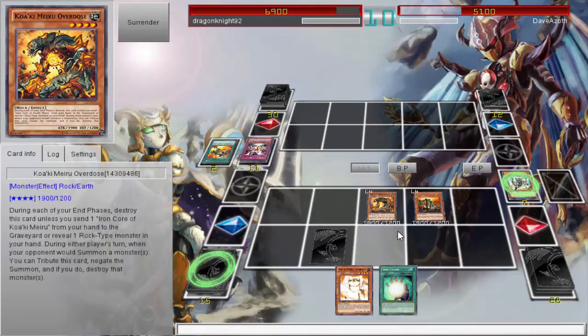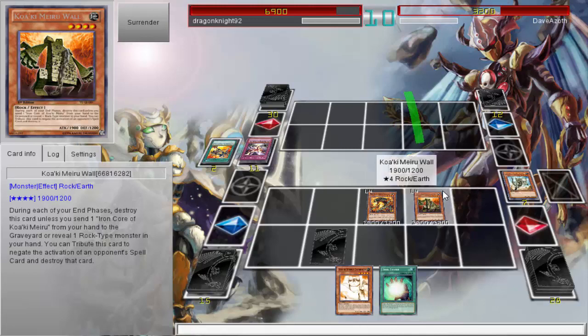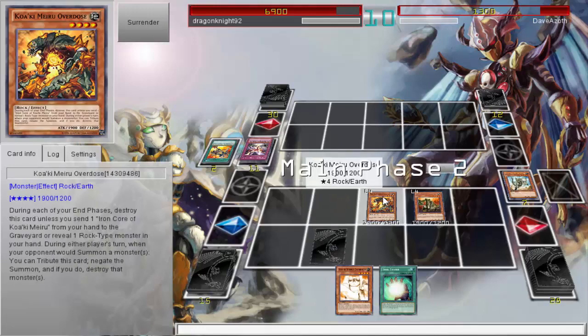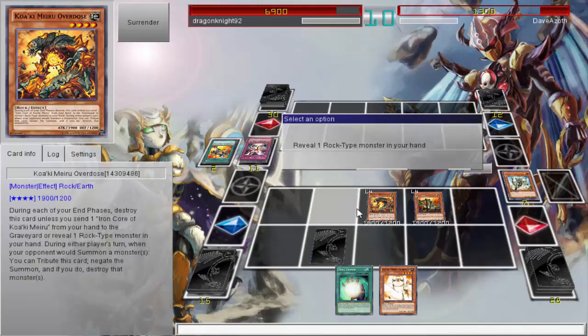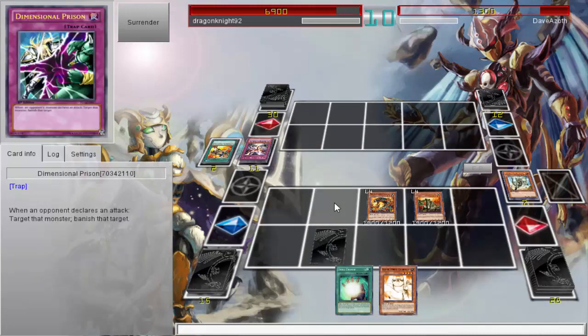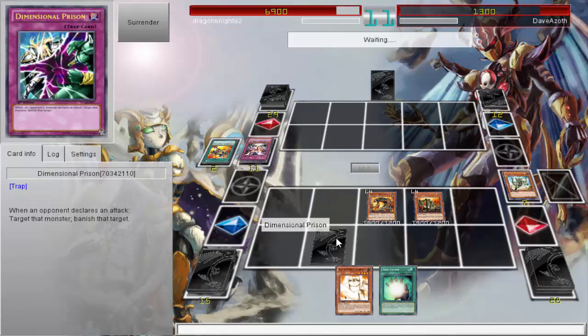Using Fossil Dyna to just destroy all the special summon monsters — he tried to use Infernity Break to counter that, but even then his monsters still go away. Now I get to do some damage finally. I have a couple of monsters on the field that stop him from doing stuff: he can't activate spells with Wall, and summoning is stopped with Overdose. I even have Dimensional Prison, Guardian, and Soul Charge in hand. With no cards in his hand, I pretty much have this duel locked down.